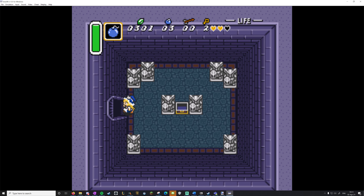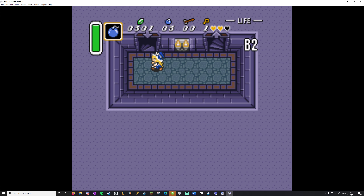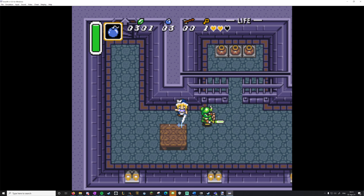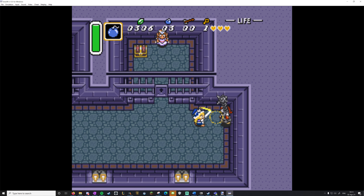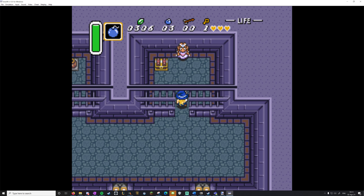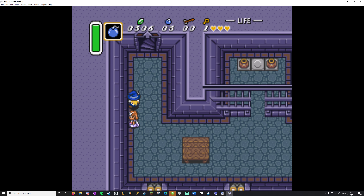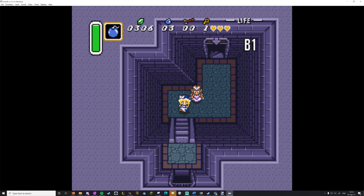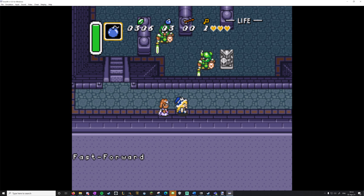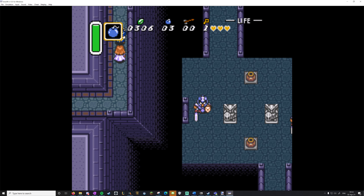I'm going to get the blue tunic. She doesn't look big — she looks like old Marissa now. Let's grab a pot here. I got the gloves, and that opens up an insane amount. But I'm going to assume that we don't get the gloves here, or else I'd just do a run — and that's not necessarily what we want to watch.